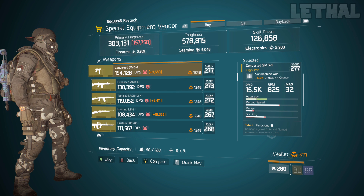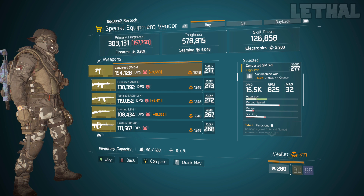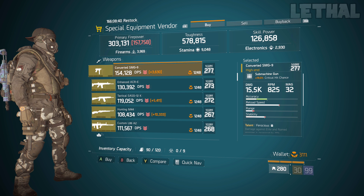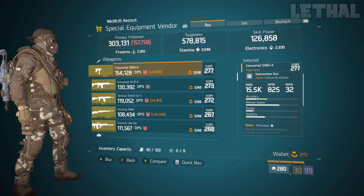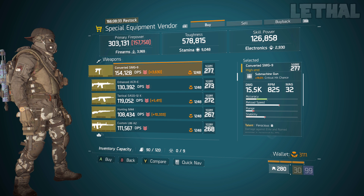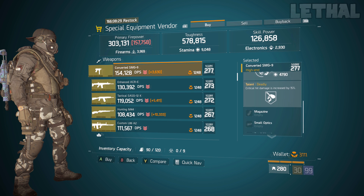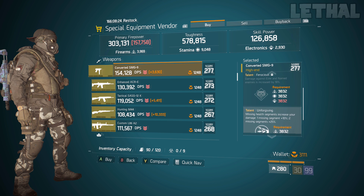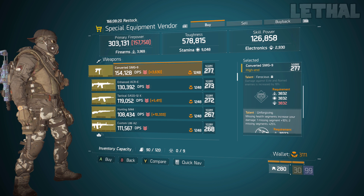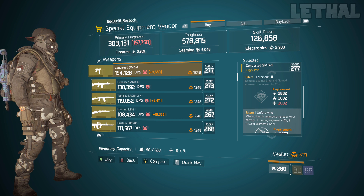A few spots down, you want to check out this Converted SMG9. I understand once again no one really uses this, but if you want to experiment, this one is pretty good. It comes with 19% critical hit chance, 277 gear score, and for the talents it has Ferocious, Unforgiving, and Deadly. This could be good for PvE if you leave the talents as they are, but if you want to use this for PvP, I would recommend getting rid of Ferocious and going for Responsive — this will be a decent pick up.